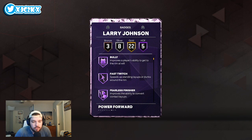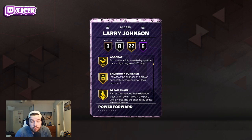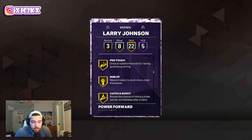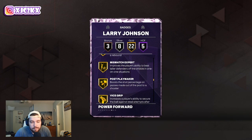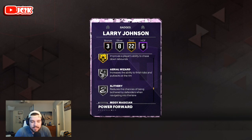Badge-wise, five Hall of Fame badges include Bully, Fast Twitch, Fearless Finisher, Post Riser, and Pogo Stick — some pretty good HOF badges there. Also, 22 golds include Back Down Punisher, Drop Stepper, Giant Slayer, Limitless Takeoff, Pro Touch, Rise Up, Catch and Shoot, Corner Specialist, Green Machine, Bailout, Mismatch Expert, Vice Grip, Chase Down Artist, Post Lockdown, Workhorse, Box Out Beast, and Rebound Chaser.